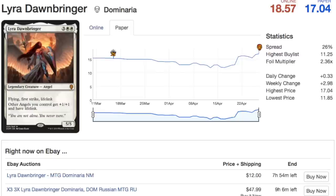Lyra Dawnbringer has gone up a little bit since I last reported on it at $14. It started at $15, dropped to about $13-$14, and now it's back to $17. It does remind me a lot of Baneslayer Angel — once you play it, it's your Morphling. Your opponent has to either deal with it or they're going to lose. That's ideal for a control deck, which doesn't have many finishers like a Torrential Gearhulk. We haven't had a very strong control finisher as a five-drop in some time.